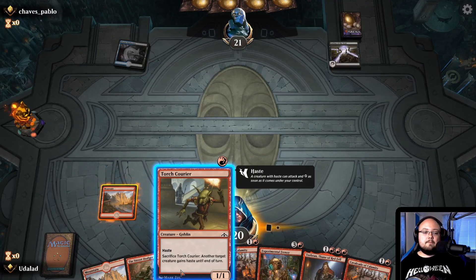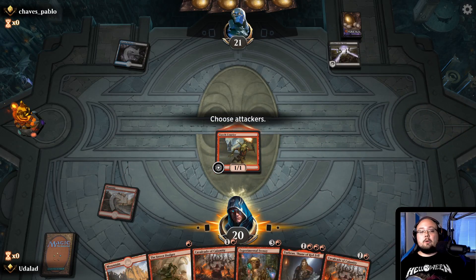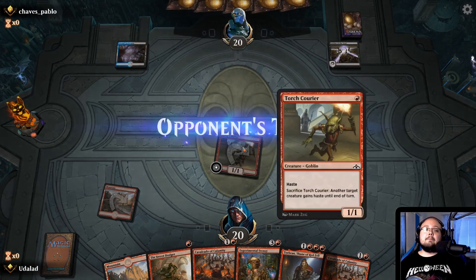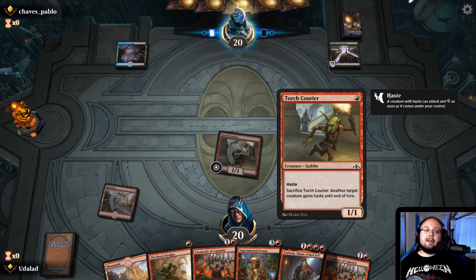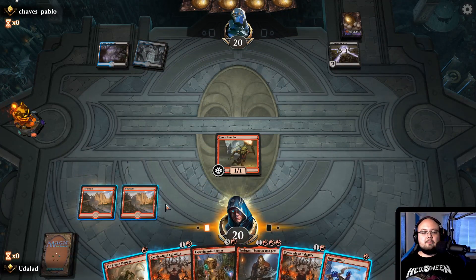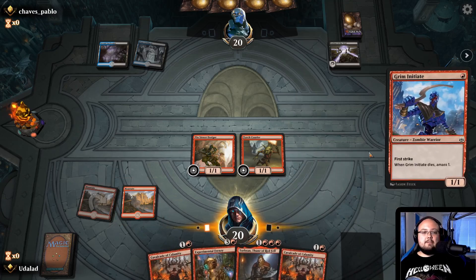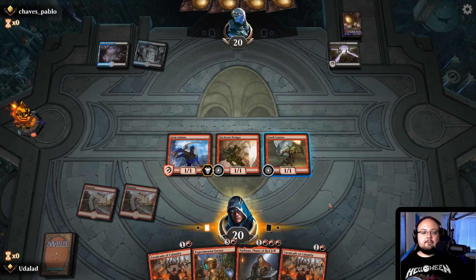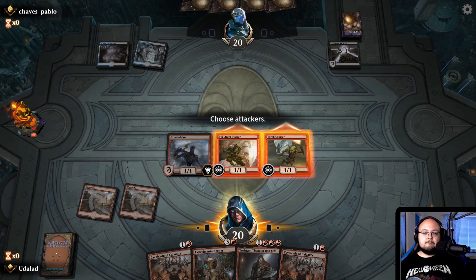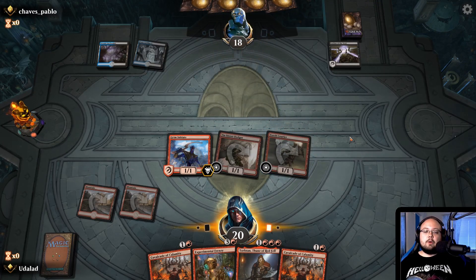We'll play the Torch Courier. I've basically gotten all the 1-1 Goblins with Haste in this deck — just annoying little creatures that run around with Haste. I feel like this turn, because he hasn't played anything, we'll do this, and next turn we'll play the Cavalcade of Calamity. I think that is way better — we'll get some more damage that way.